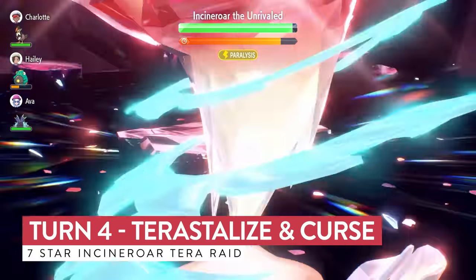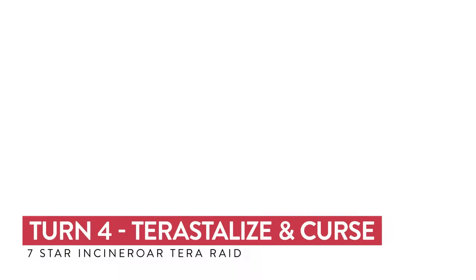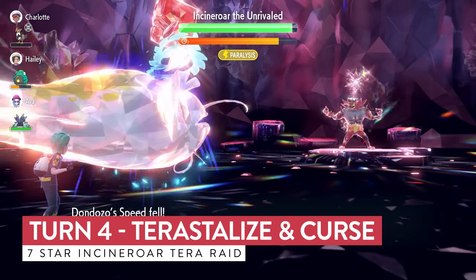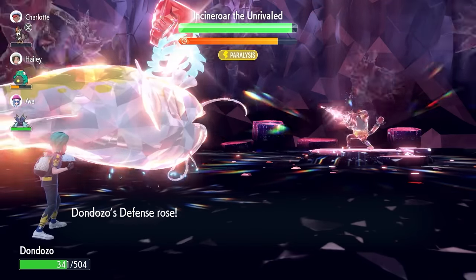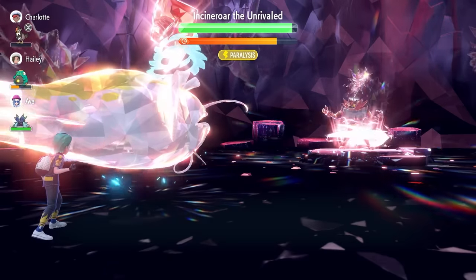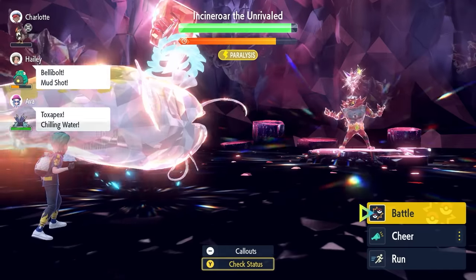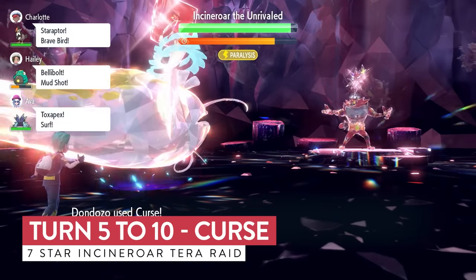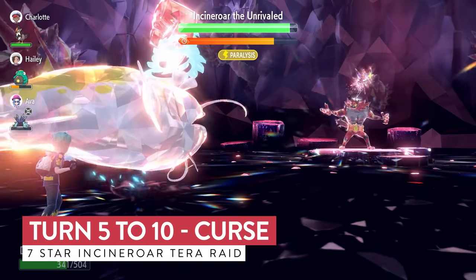The RNG is being a bit kinder to us there. One thing to note about Dondozo is that although you don't really care about what Incineroar is doing, it is a much slower way to run through the raid. But it is very consistent and you don't need to reset at all, unlike some other builds. Dondozo is a very solid option available in the base game — everyone has access to it. You can catch it at Lake Acuity, put the build together in-game, and then beat Incineroar pretty easily.